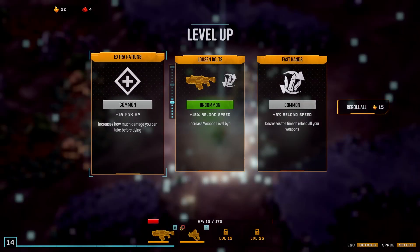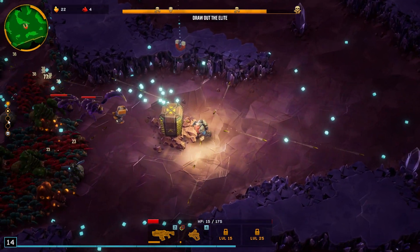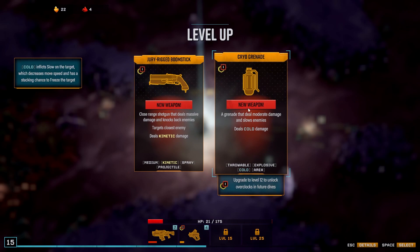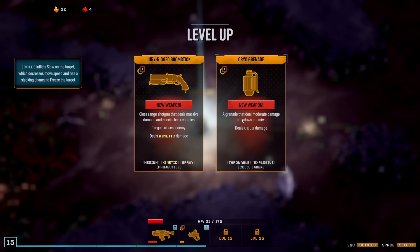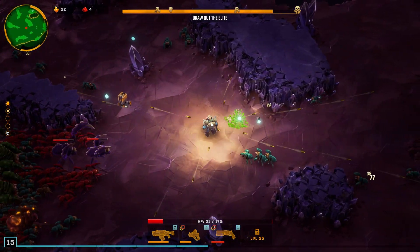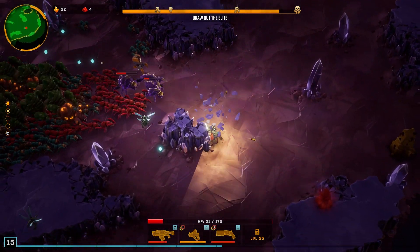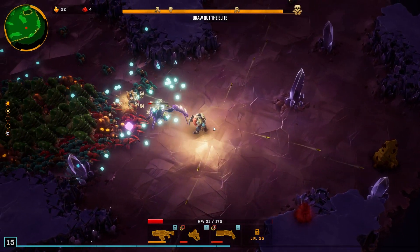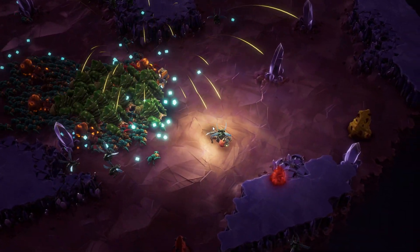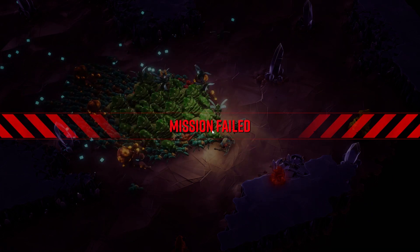Yeah, I walked into that one — that's my bad. Go reload speed and we get all the XP. Cryo grenade could be handy, or you know what, I'll go with the shotgun. I tried the cryo grenade in my first run so I want to try out the shotgun for this. That was a lot of bugs — I don't think we were getting out of there alive to begin with.